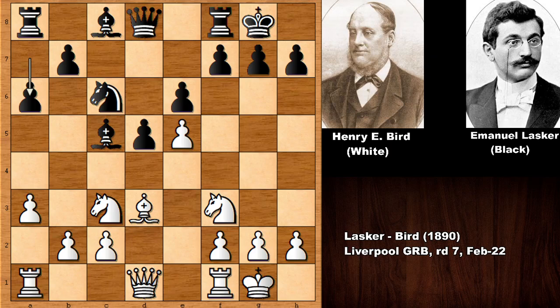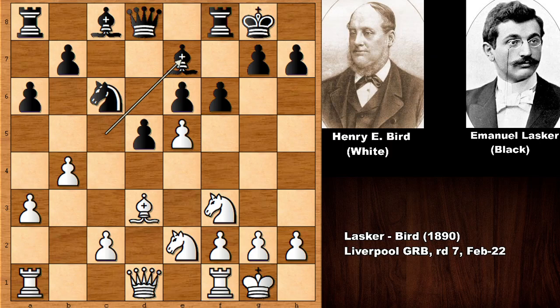Knight to c6, a3, a6, knight to e2, f6 — challenging the pawn. Maybe capturing the pawn was a better idea. But now in this position Bird is pushing the pawn, bishop goes back, and this harmless-looking position is actually pretty dangerous for white.